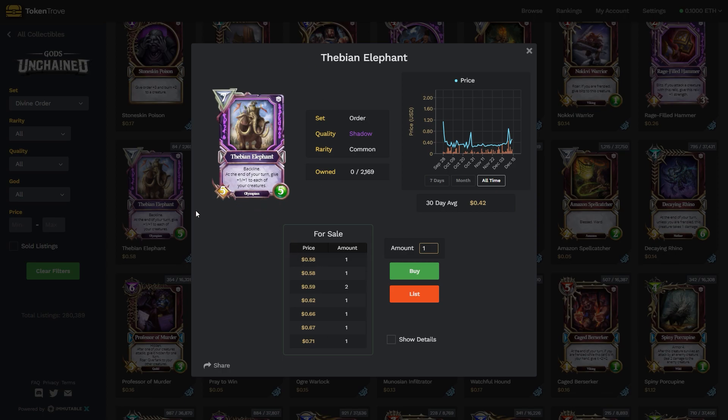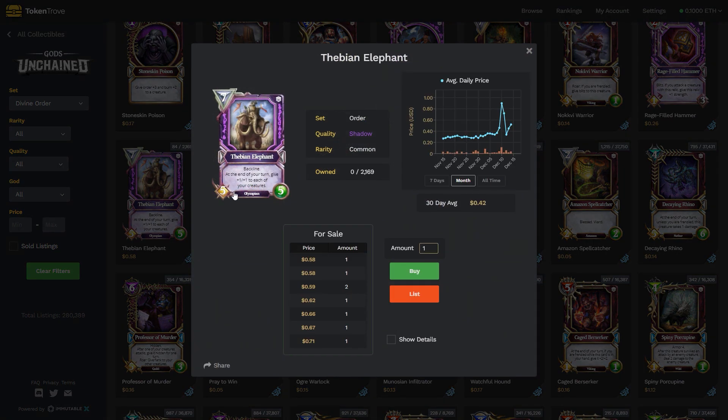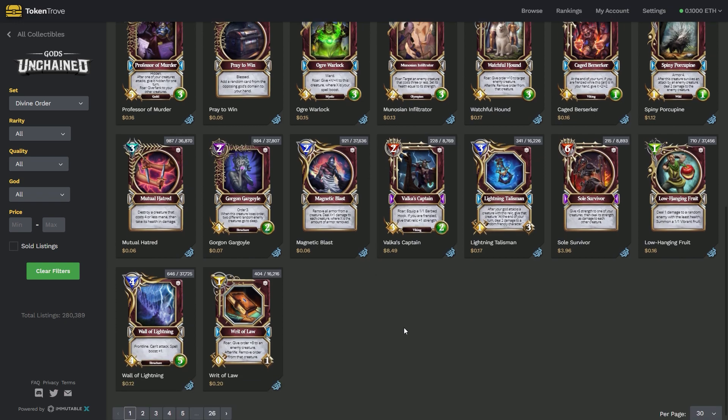But what would happen if, before the balance patch finishes for Divine Order, the developers decide nobody plays that card and give it a little buff to make it a little better? Suddenly this card gets better and becomes worth ten times as much. You can buy based on speculation of where the value of cards might go if gameplay balance changes. Toss $10 into it, get ten cards. You spend five bucks, but if that suddenly becomes worth 100x because of a big balance buff, that's a pretty small risk to potentially get a whole lot more. And eventually it's probably going to be worth more anyway — you might double, triple, quadruple, five-x it.